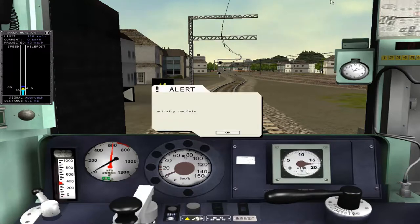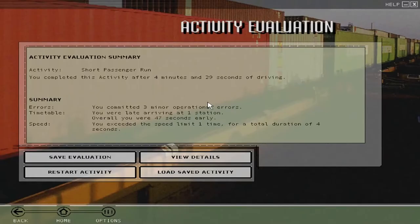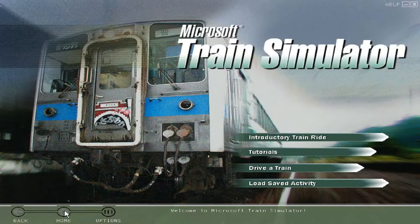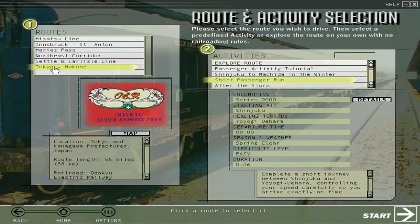Oh okay, well, that's activity completed rather abruptly. And it actually gives us an evaluation, which is decent, actually, for 2001. And I speeded for all of four seconds. Overall, not bad. So, on to something else.